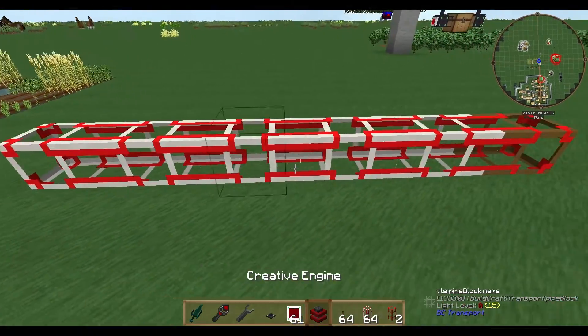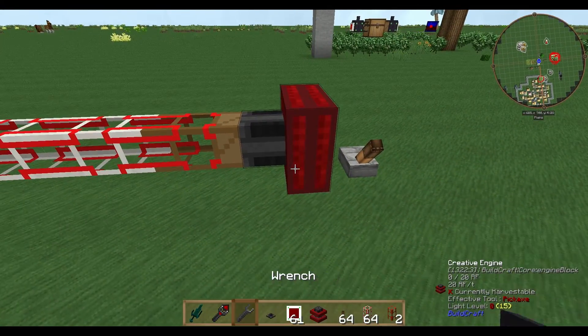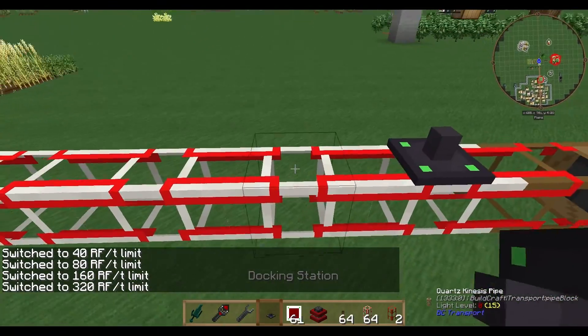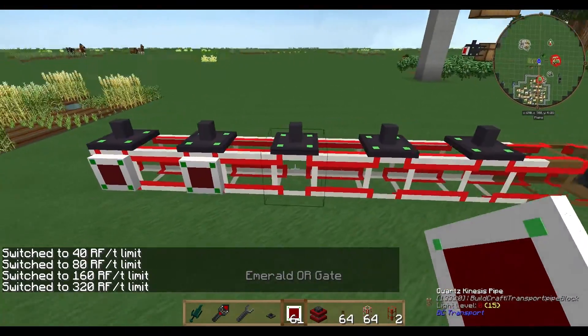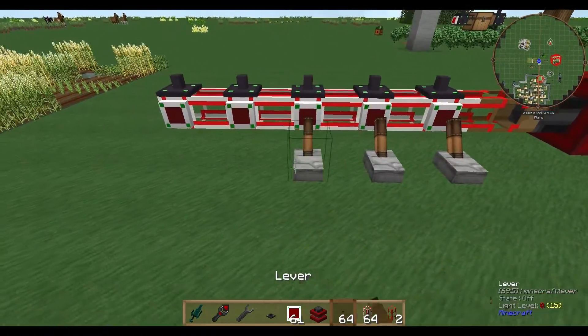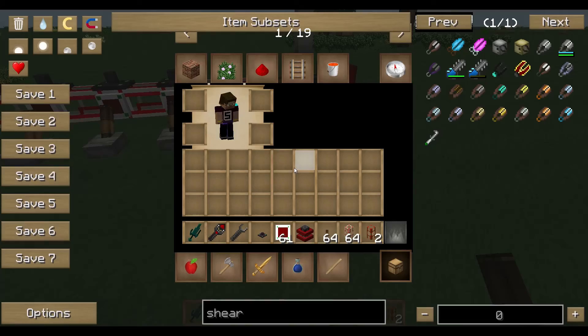We have some kinesis pipe, wooden kinesis pipe, an engine, and a bit more energy. Of course our docking stations and our emerald ore gates, so redstone signal, and here we go.